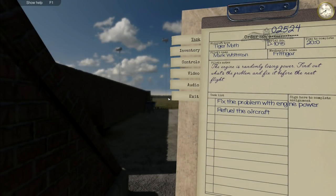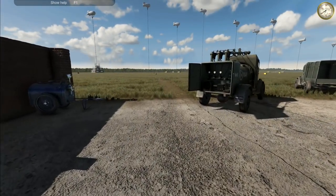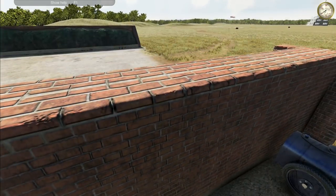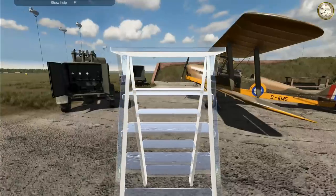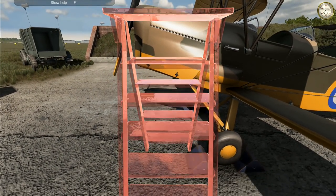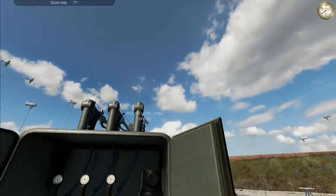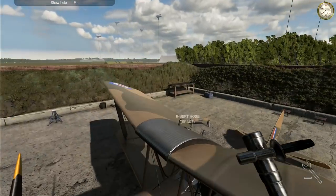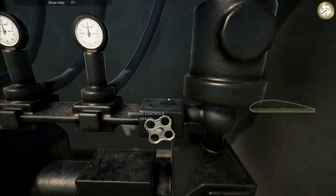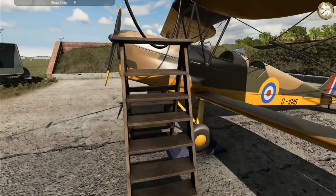Still with the Tiger Moth: the engine is randomly losing power - find out what the problem is and fix it before the next flight. There's a refueler right there. I like to do the ladder first. If the engine's randomly losing power, that suggests there could be a fuel intake problem. We're going to assume it is a fuel intake problem. I'm going to remove that fuel cap, grab that one and go up here, put that one onto there, come down to here like that.